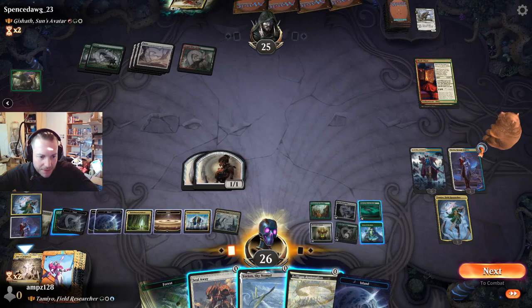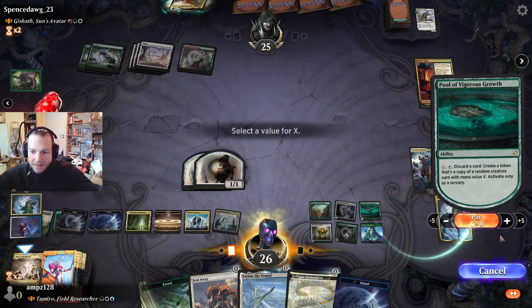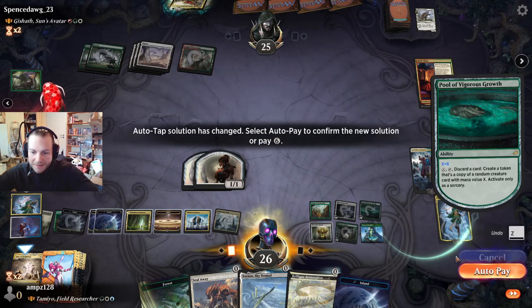Only as a sorcery. That means we have five, six mana — give me a random six-drop.